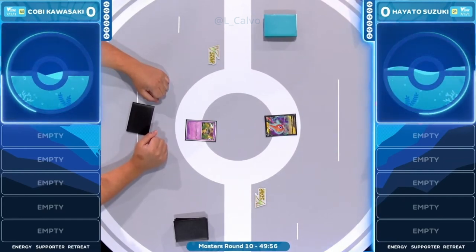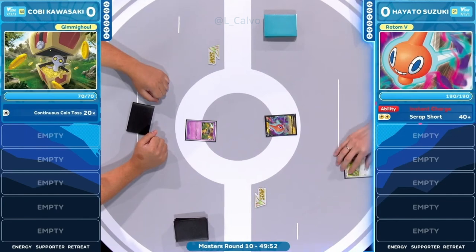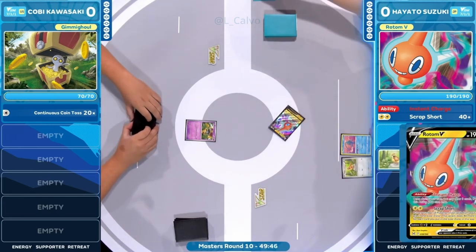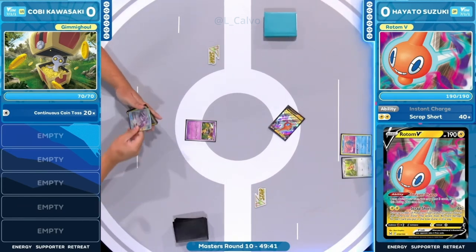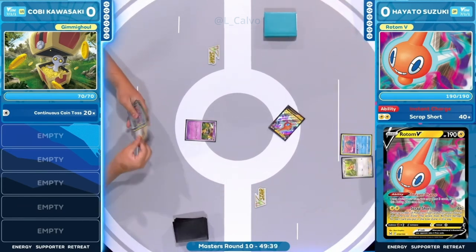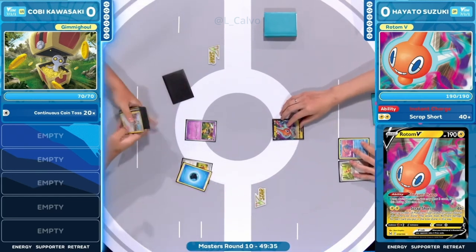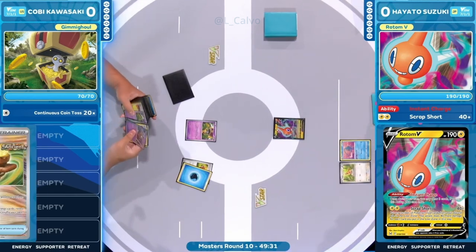We have the fist bump here between Kobe Kawasaki and Hayato Suzuki — Masters Round 10. Roto-V is starting on the right side in the active position. It's just going to be a bench of Pidgey and Manaphy, then a pass over to Kobe. This is the first turn for Kobe to set things up.